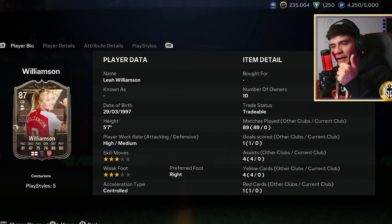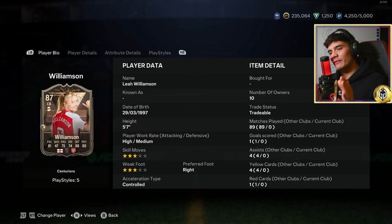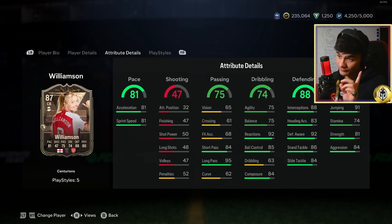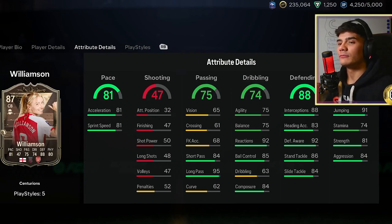The stats that are important: 81 pace, 88 defending, 80 physical. Passing and dribbling are okay — 75 passing, 74 dribbling. In game: composure 84, that's an okay stat. She's got 88 natural interceptions, 92 defensive awareness — that's huge. 86 standing tackle, 91 jumping — pretty good. 81 strength — not bad. 84 aggression — not bad at all. Acceleration and sprint speed both 81.